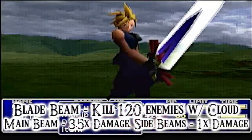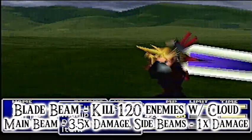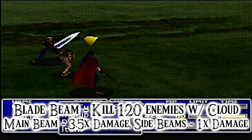In order to get his level 2 Limit Break, Cloud has to kill 120 enemies, and he unlocks Blade Beam, which does 3.5x normal damage. There are smaller beams that go and attack the rest of the enemies for regular power.